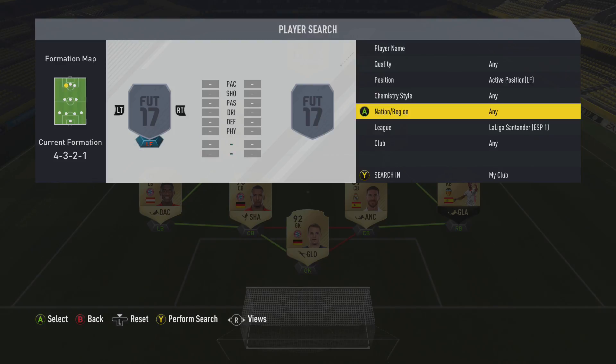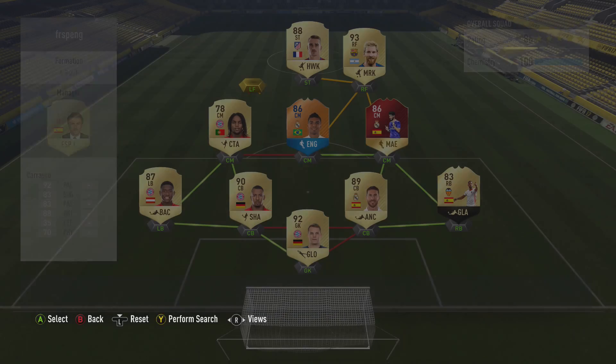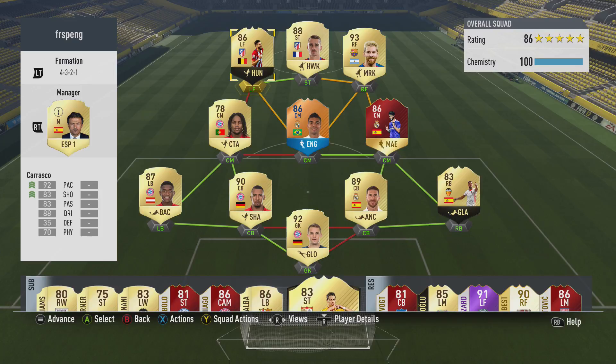Moving on to the cheaper option to Ronaldo — this man right here, Yannick Ferreira Carrasco. 5'11", 4-star weak foot, 4-star skill moves. Obviously doesn't have the 5-star skill moves that Cristiano has. But 92 pace, 88 dribbling, 83 shooting, 83 passing, 70 physical — which obviously isn't the 80-something or 90-something physical that Cristiano has. But in game, you can't really notice the lack of strength that Carrasco has. Definitely a cheap option to Ronaldo and definitely a beast, as you're going to see in the clips.